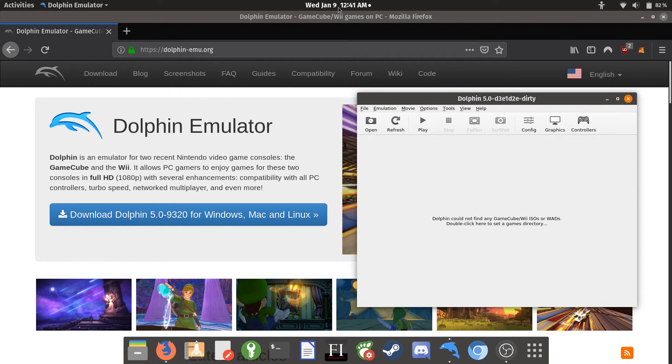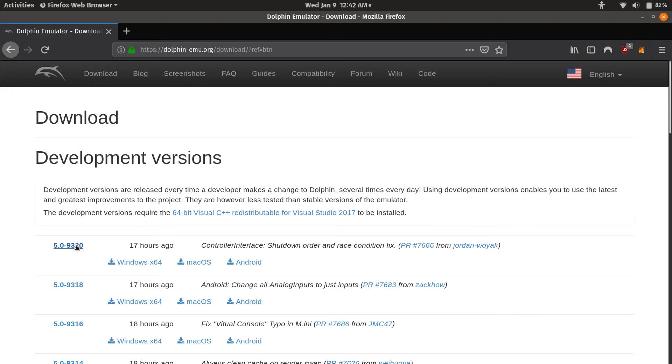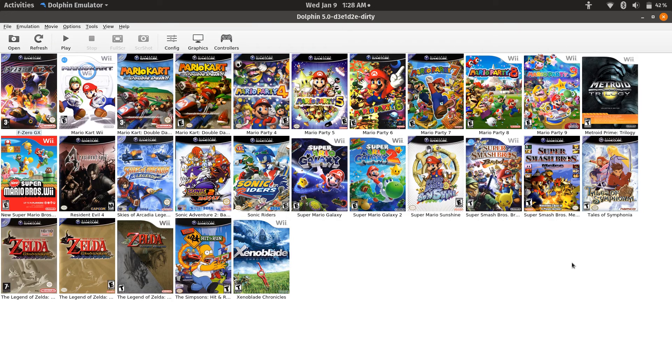One thing to keep in mind: this is going to be Linux only, because I've pretty much gotten rid of Windows 10 on my laptop. From what I remember, the performance was about the same. Most games play at around 720p. I don't think newer versions of Dolphin will make too much of a difference — that's just because the GPU is already being utilized at 100%. I'll be running Dolphin on Linux with Pop OS. The latest master version is D3E1D2E, which is essentially the same as Dolphin 9320.